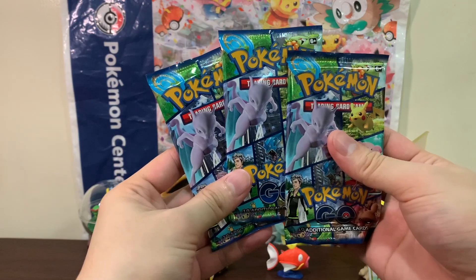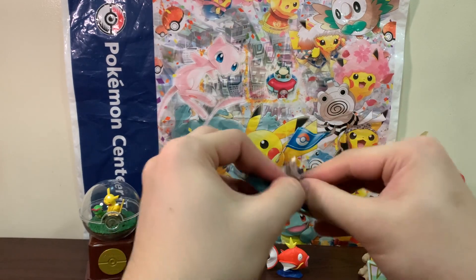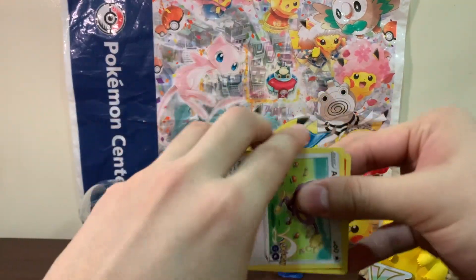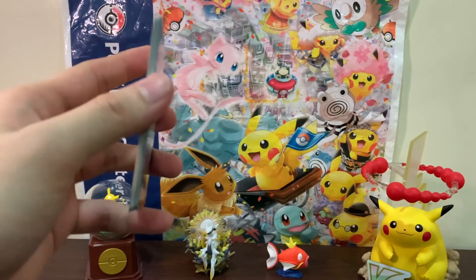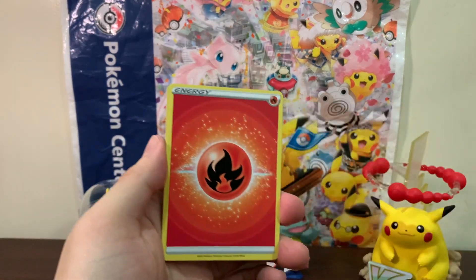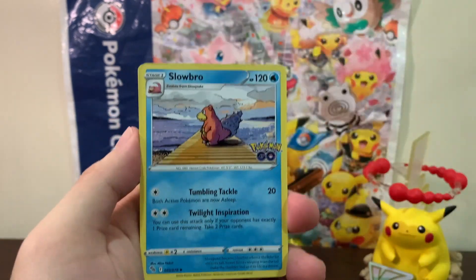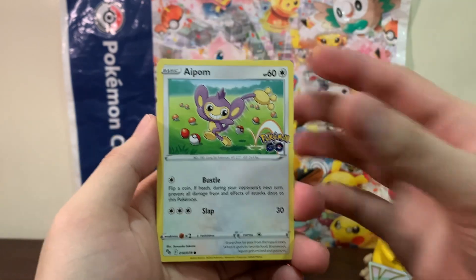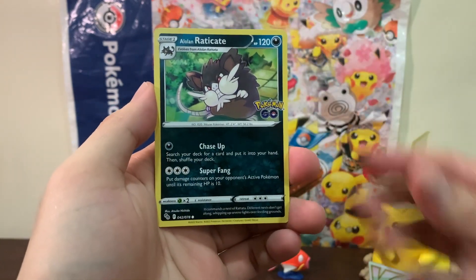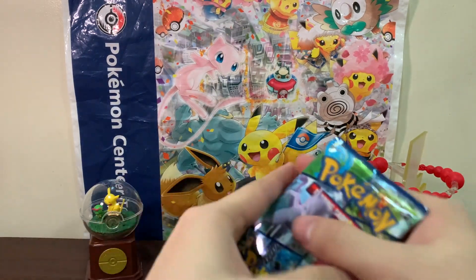Let's see how the pull rates are for these pin collections, since I don't think I've seen that many YouTubers open these products. We still want that Radiant Blastoise and Radiant Venusaur, and we have not pulled a Ditto yet. From the first packs we got an Eradicate, a Pheasant reverse, and a regular rare Gyarados to start us off.